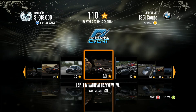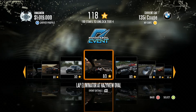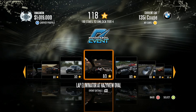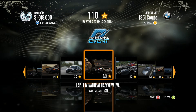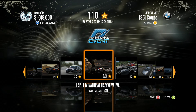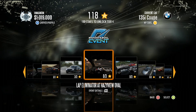Before we start, let me give you a quick idea of what a Lap Eliminator is. For those familiar with Need for Speed it shouldn't be anything new, but for first-timers: a lap eliminator is pretty much self-explanatory. There's a certain number of laps based on how many racers there are, and at the end of each lap the person in last place gets eliminated. Stay out of last place — once only two racers are left, the last man standing wins.